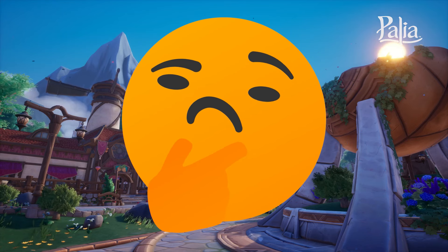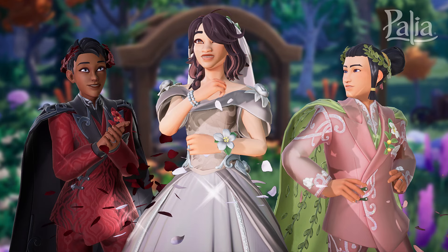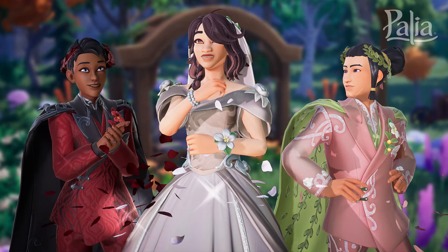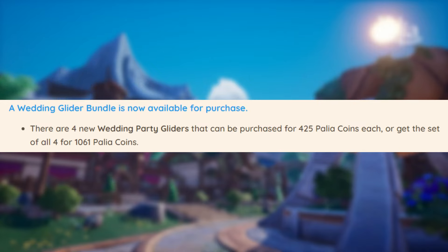Have you ever heard of couples who get married in video games — setting up a whole wedding party and everything? Well, if you're one of those couples that's been waiting for the right moment in Palea, here's your sign. Wedding gowns and suits for your characters are now available on the online shop for purchase. The suits look pretty sharp, but the dresses are giving more ball gown — except the white one, which is obviously the most important one. When wearing this outfit, you'll see flowers grow and bloom around you, and even more will continue to grow when up to five players nearby are also equipped with the same outfit. And if you really want to arrive to the wedding in style, there is a new wedding party glider — though no photo was given in the patch notes, so we'll have to check that out in game.